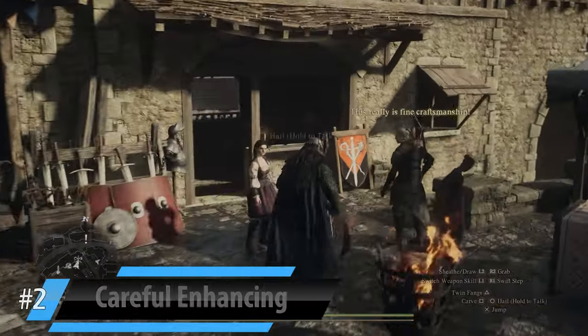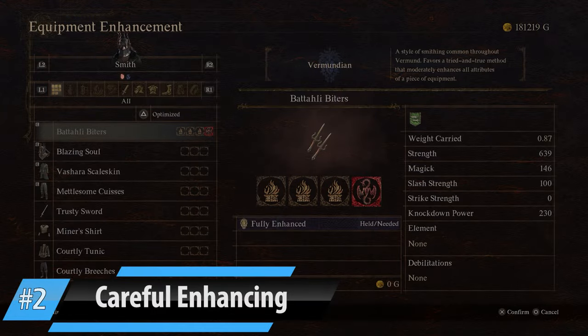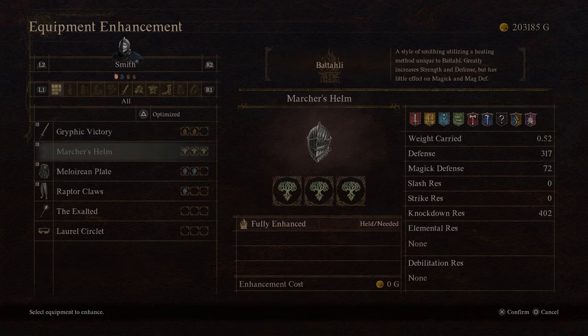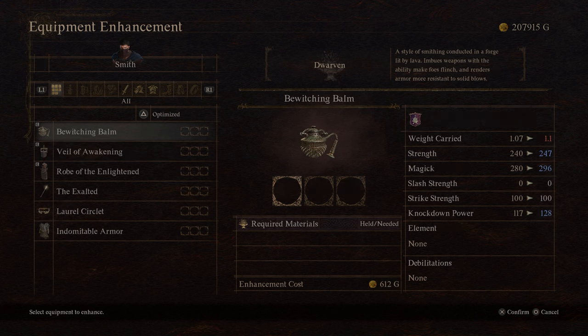There is a potential for a huge mistake with enhancing, so be very careful. Early on you're fine, but as you progress you'll want to pay more attention. You can see at the top of the screen here — 'Vermundian' — that is the style of this particular blacksmith. This blacksmith, when enhancing, will treat all stats fairly equally. There are other towns where you might get increased strength and defense but decreased magic abilities. So if you don't pay attention and you put a lot of upgrades on a wand without giving it magic — especially on really expensive and rare items — you're going to make it a lot weaker than it could be. Pay attention when you've got the really cool fire weapons and that kind of stuff.